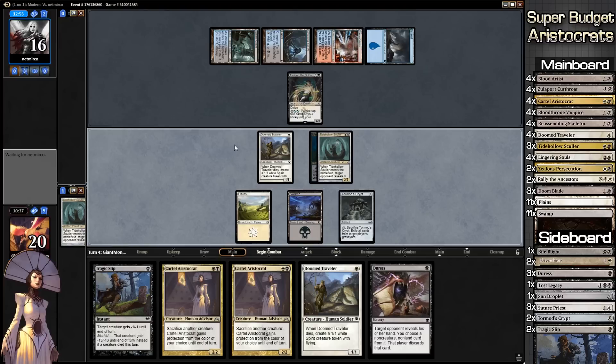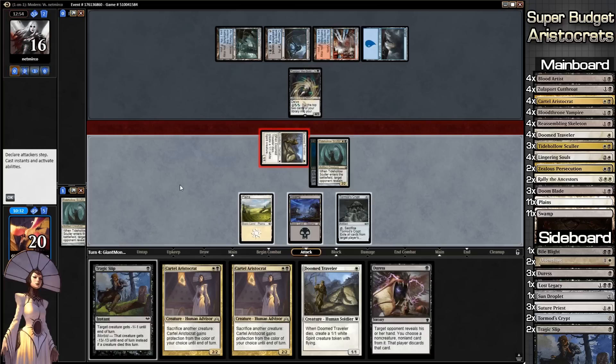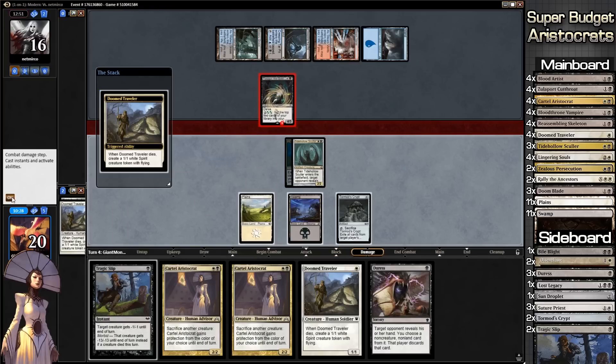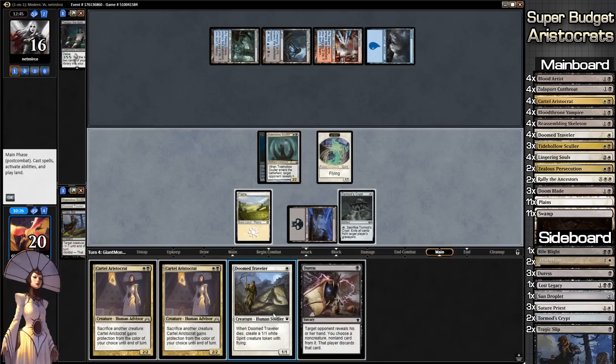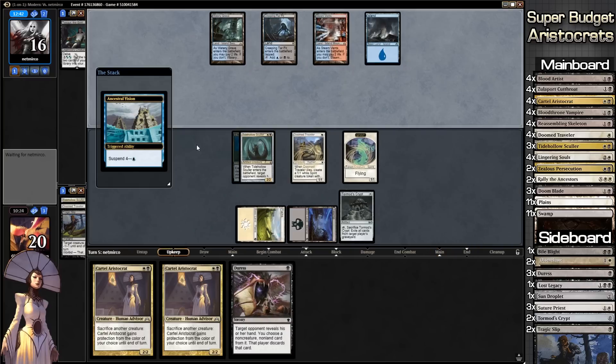Duress — let's go to combat, attack with Doomed Traveler, see if our opponent knows what's up. We get the Spirit token, then Tragic Slip Tasigur for a single black mana. Goodbye Tasigur! We play another Doomed Traveler and ship to our opponent's turn to see what they've got. Our opponent is going to draw a bunch of cards because Ancestral Vision resolves.